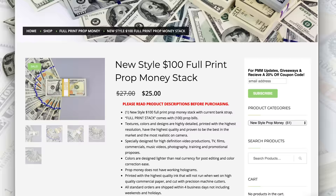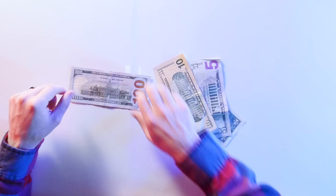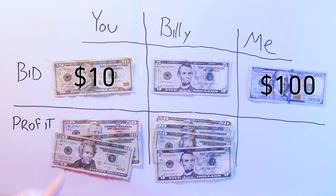A $10,000 stack of the Prop Hundreds used in movies runs 25 bucks, or 25 cents per fake $100 bill. But I will sell this real $100 bill at auction to the highest bidder between you and your friend. The catch is that not only do I get the winning bid, but the second highest bidder also has to pay me their losing bid. So you definitely don't want to lose or else you're just throwing your money away for nothing. So where did we leave off?